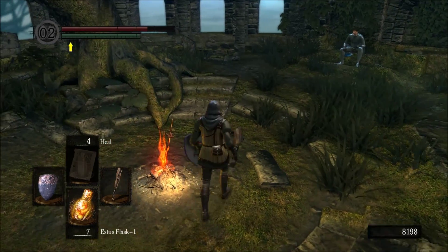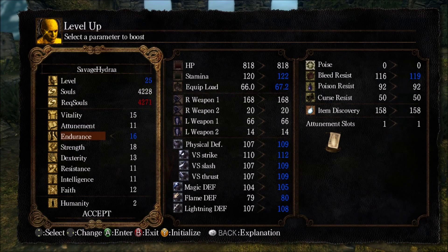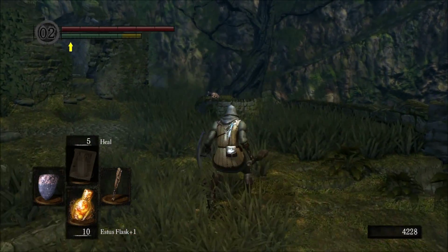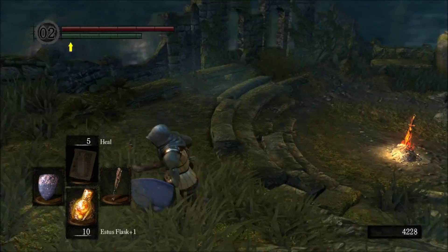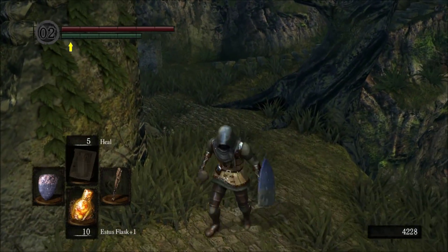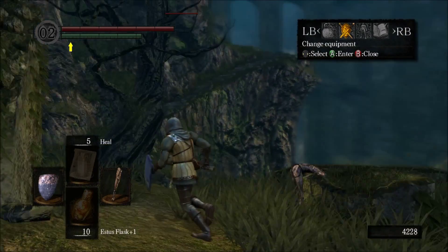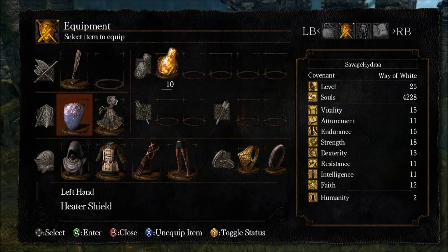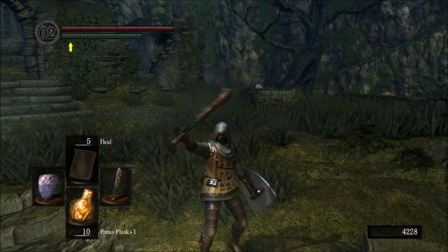We've dealt with the Capra Demon. I'm gonna spend these souls — I'll put a little bit of endurance. We only have enough for one point. I'll put a point of endurance just to get our carry weight up again and get our fast roll going. One point of endurance gets our fast roll back. I don't think I have any items to give me souls, so I'll get a couple of souls from those guys up there and level up one last time to clear out these souls. And I shall see you guys in the next episode. Bye-bye.